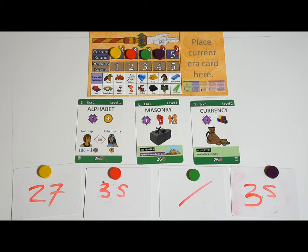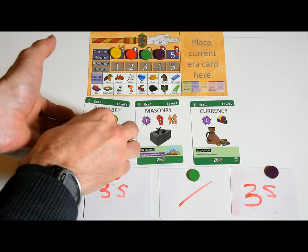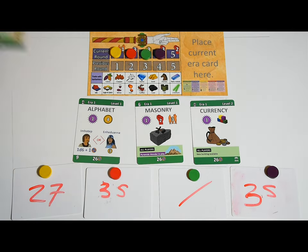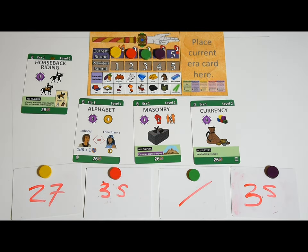Technology is a very cost-effective way to earn glory. Don't take a glory token — you can use the card itself to count your glory at the game's end. When you buy them, technologies give you one-off benefits like free units, free battle boosts, or free population. These are all listed in the white section of the card.